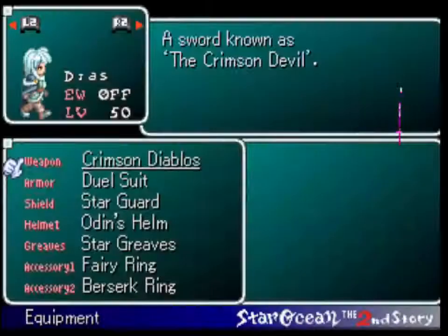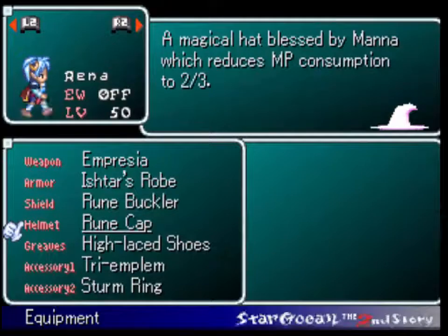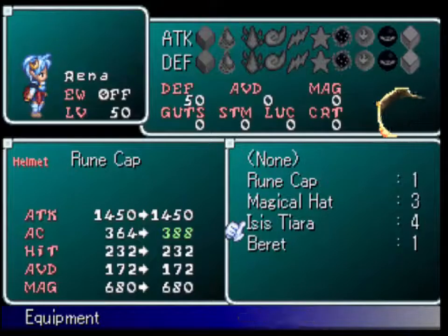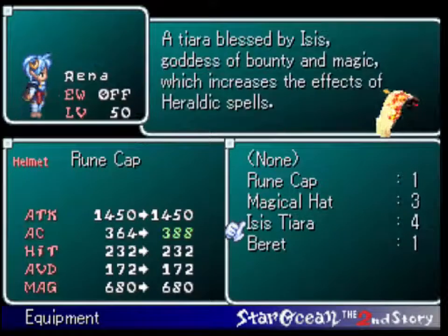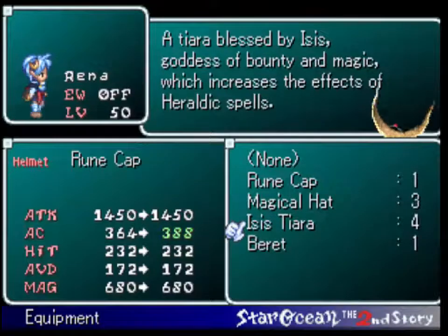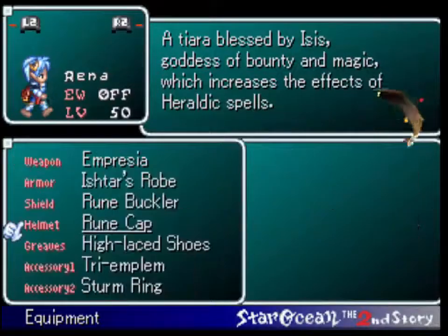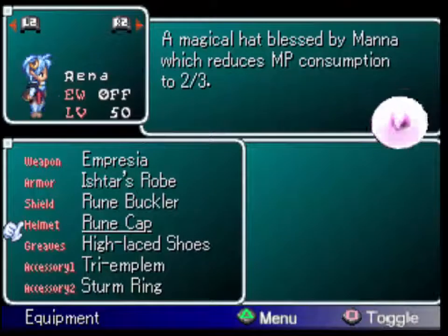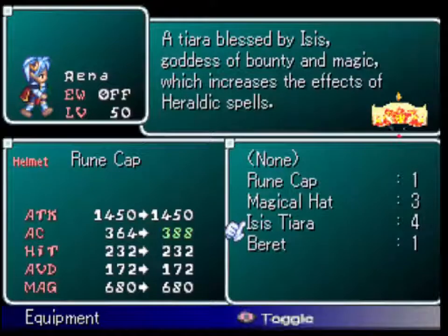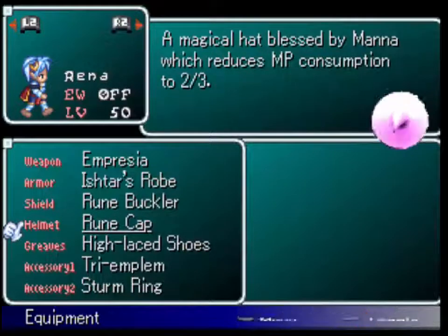The next thing I wanted to talk about is some of the equipment I never got around to mentioning before. I gave all of my mages the Rune Cap, but we went out of our way to make the Isis Tiara. The real effectiveness of it is it increases attack magic by 50%, which is insanely good if you plan on using attack magic — which I don't. It's not very good for Raina since she has very few attack spells anyway, but if you're going to use Selene at this point in the game, that would be a good choice to have on her.